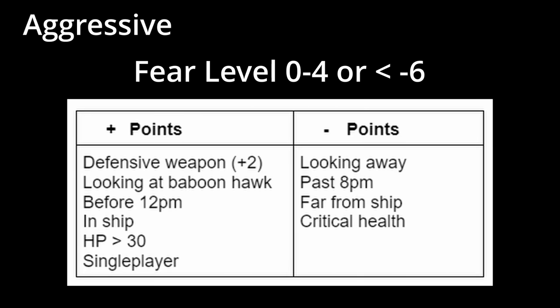Holding a defensive weapon like a shovel will add 2 points. Looking within 45 degrees of the baboon hawk if it is before 12 PM, being in ship, having your health above 30, or being in single player each add 1 point, as well as 1 point for each player you are near. Things that subtract a fear point include looking away from the baboon hawk, it being past 8 PM, being far from the ship, or being at critical health.